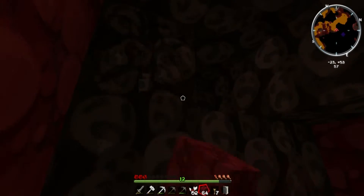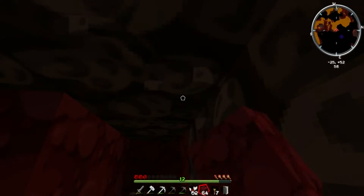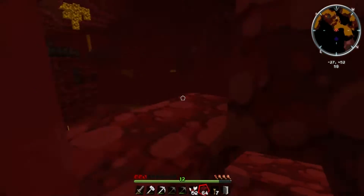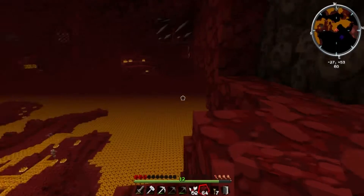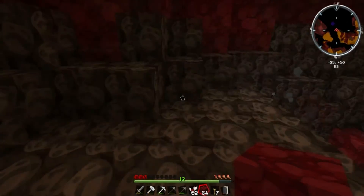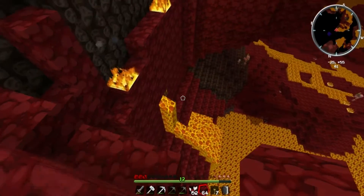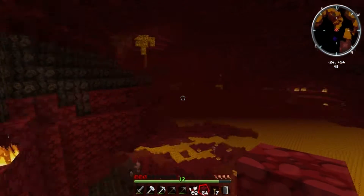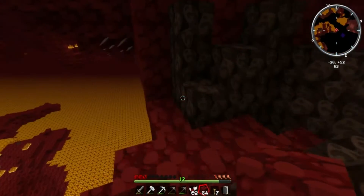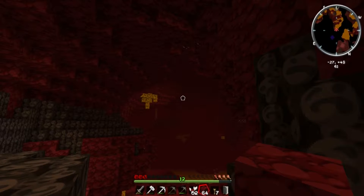There's all this soul sand right here. I think there's lava really close by. There's an entryway — wow, there's the Nether, alright. Soul sand makes you run slowly on it, you already know that. There's an ore down there, I don't know what it is. We got glowstone, we got netherrack, and we got nether quartz.